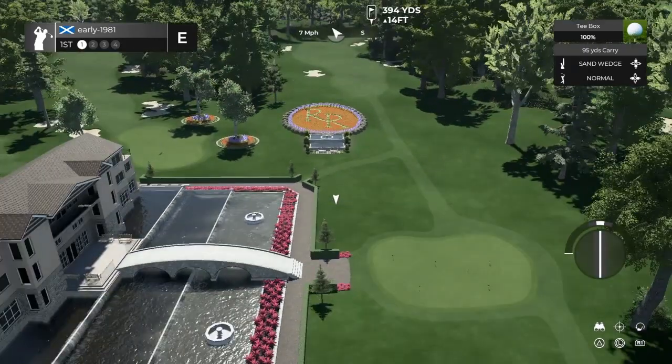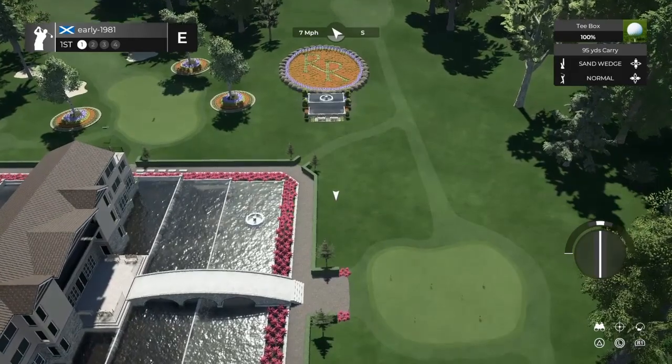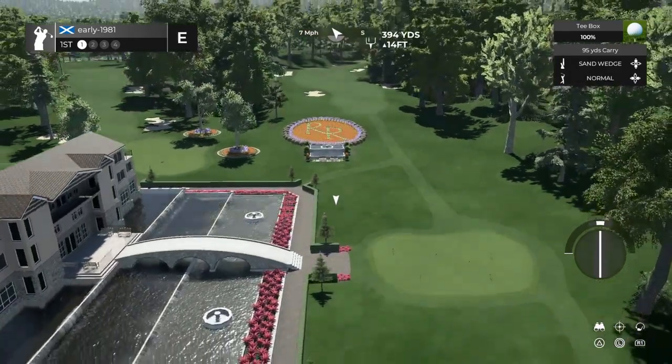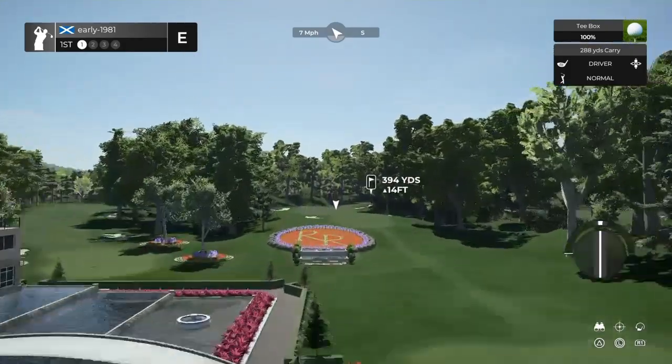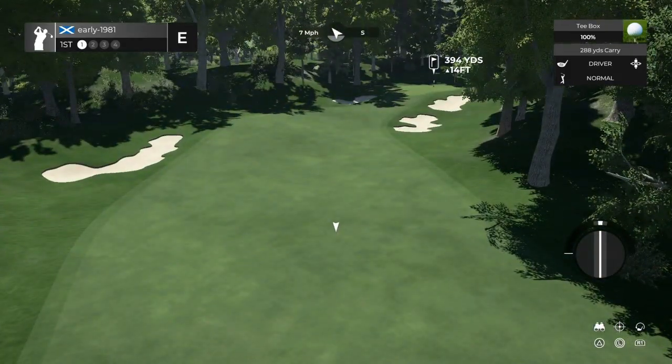Look at the planting — he's got the name of the course, 'RR', planted into the course. I can assume that's a very futuristic and beautiful looking clubhouse on the left hand side. Hole number one, slight dogleg right, par four.